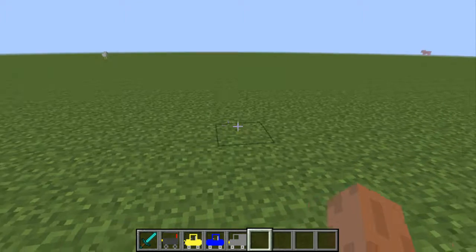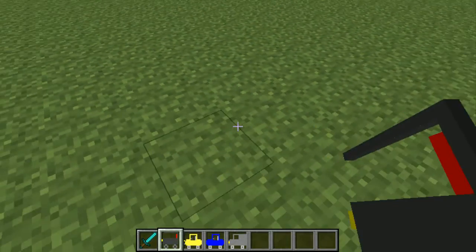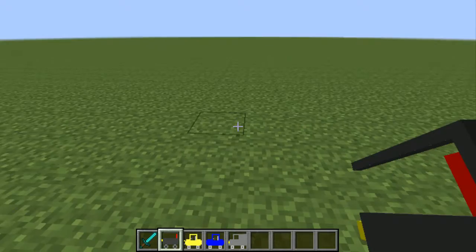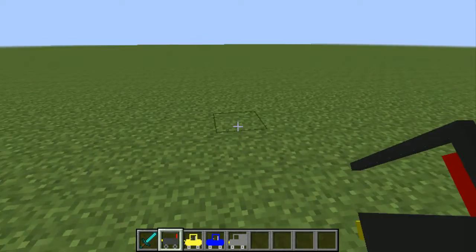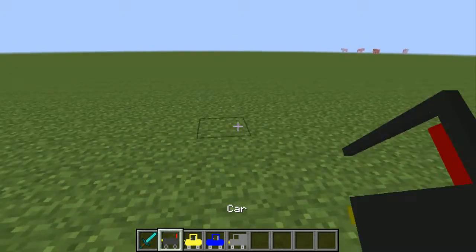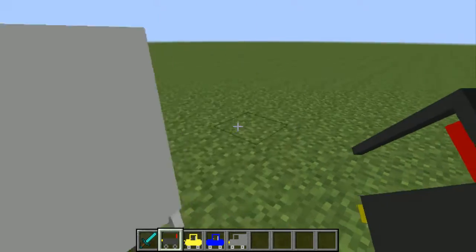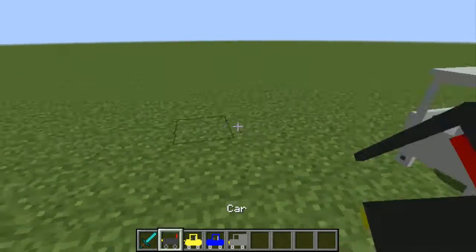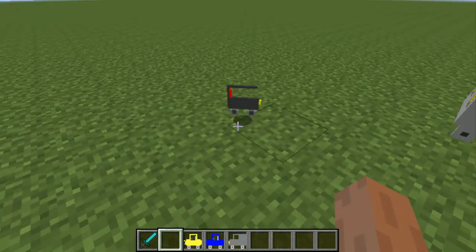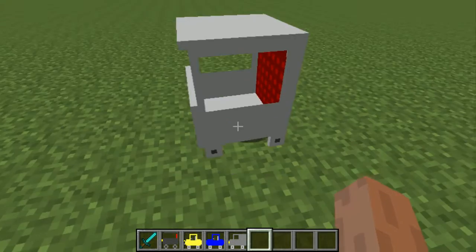Watch it until it's finished, don't skip it, but if it's too long just keep it, don't care. So the first car will be a normal car, a black car. Look at this — oh it's not a black car, but the inventory looks like a black car. It's a white, stupid car.